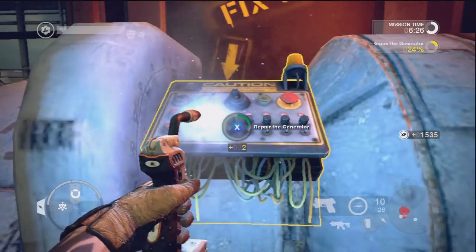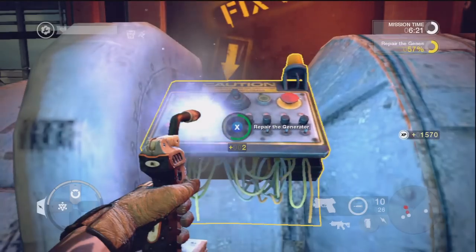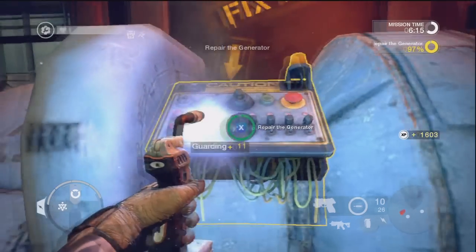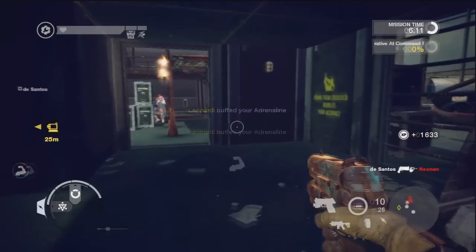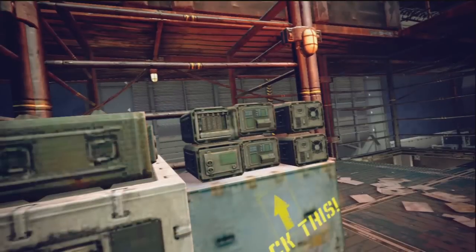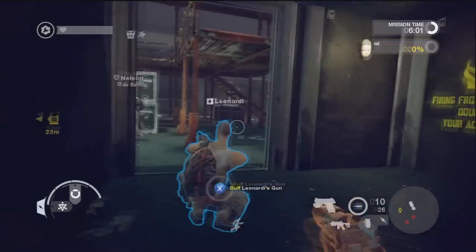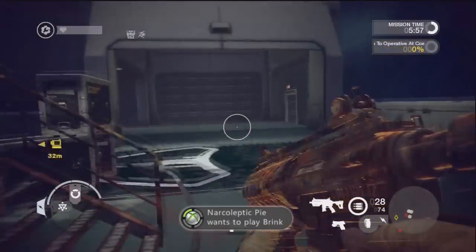Progress made on primary repair objectives cannot be undone once completed. Multiple bandits! Good job, engineer! New objective, brothers. Check your objectives! Congratulations — you have successfully repaired the objective. Now use the command post to change class to operative to find the next objective, and then hack it.